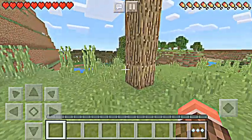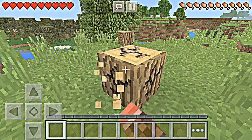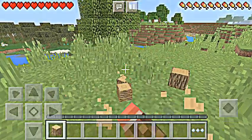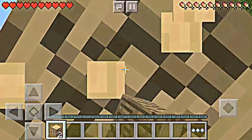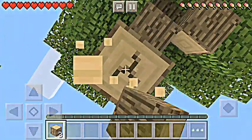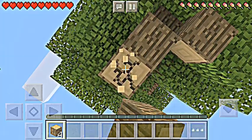Oh nice, we can get some wood. We've got swamp, diamond hills, diamond, and the plains. I prefer living in the plains because where the plains are, there's more room to build stuff instead of being cramped in a forest or swamp or anything.